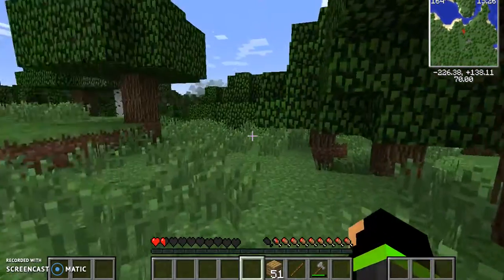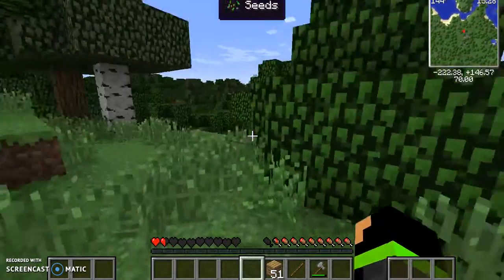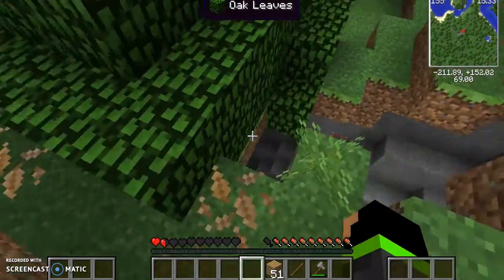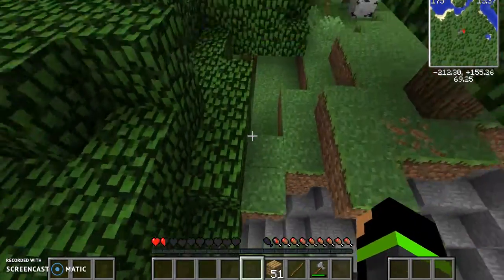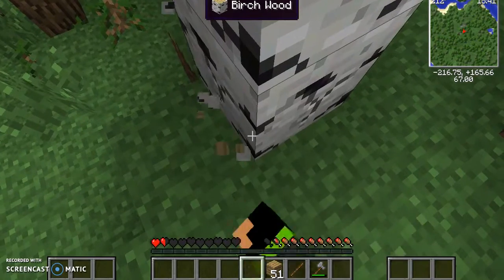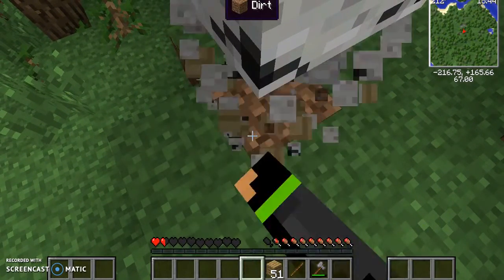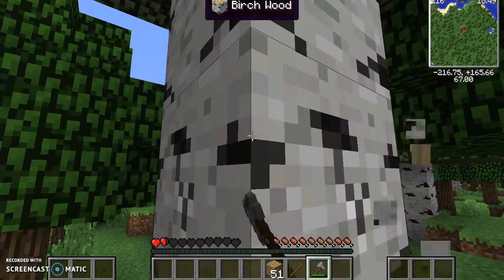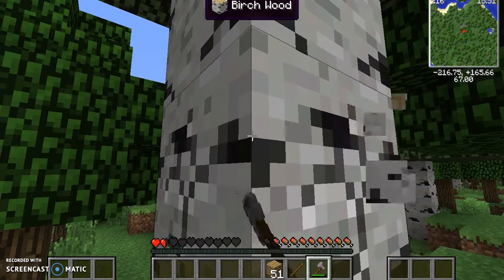We have Twilight Forest, which is awesome — it adds a new dimension. If we ever find diamonds and make a portal, which we'll probably do later in our series. I forgot to grab the stone axe. We're gonna grab some wood and prepare for the night.